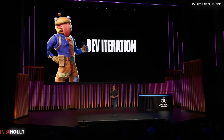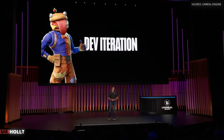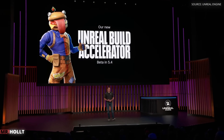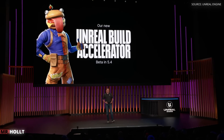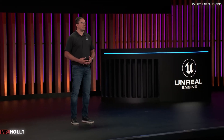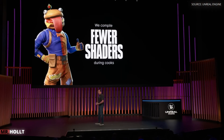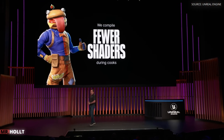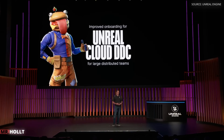With games getting bigger with more complex content, developer iteration will always be top of mind. We've significantly improved C++ compilation times with the help of our new Unreal Build Accelerator for highly-performing distributed code builds. On our build farm, we now see that Unreal Editor compiles two to three times faster. You'll also be happy to hear that we compile far fewer shaders in the editor as well as during cooks. And finally, we improved the onboarding process for Unreal Cloud DDC for large distributed teams.